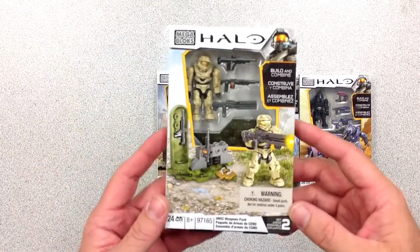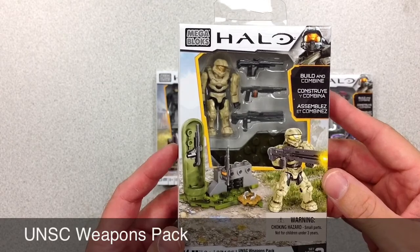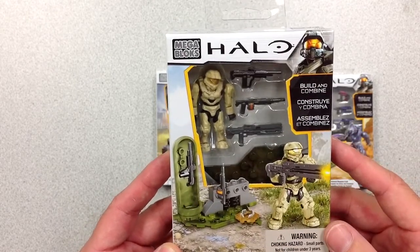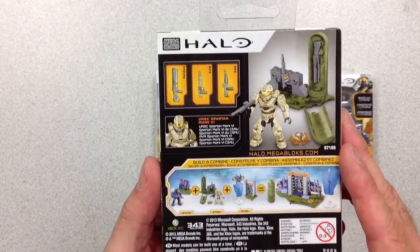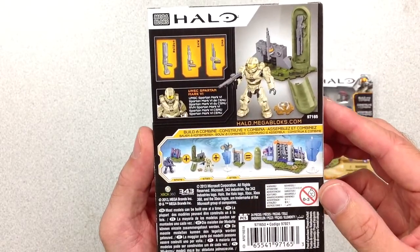This guy looks pretty cool. I like the painted weapons. Most of these individual character packs do have the painted weapons. It's got a drop pod there for the weapons itself, and it's got an anti-tank mine. Really nice looking Spartan. Each individual one of those sets comes with a UNSC Spartan Mark VI.